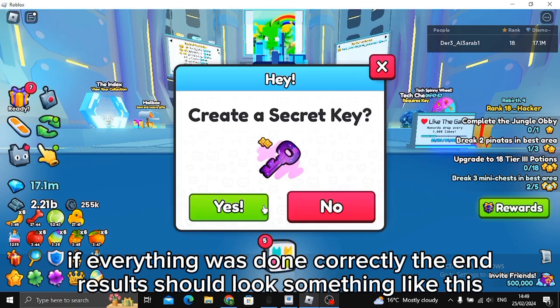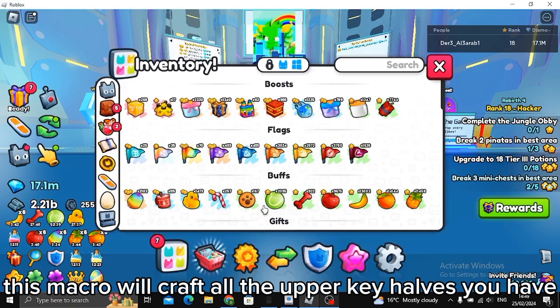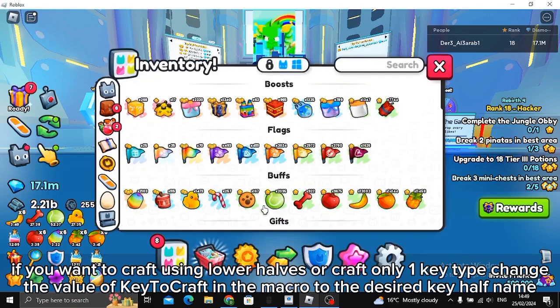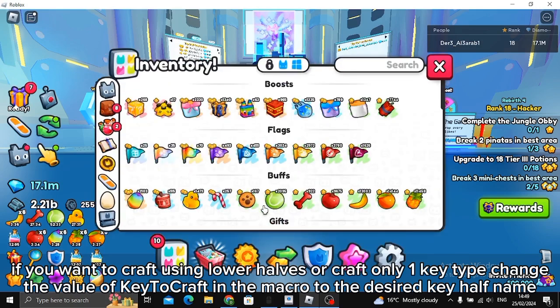This macro will craft all the upper key halves you have. If you want to craft using lower halves, or craft only one key type, change the value of 'key to craft' in the macro to the desired key half name.